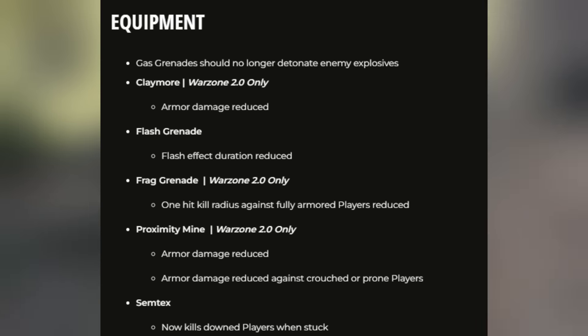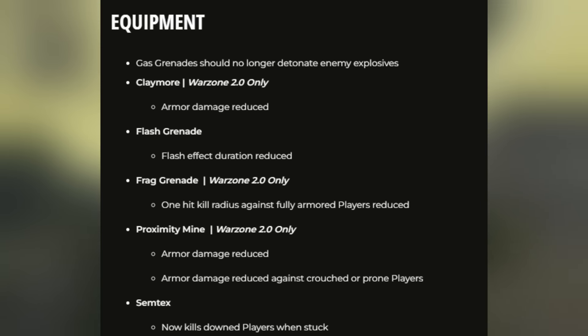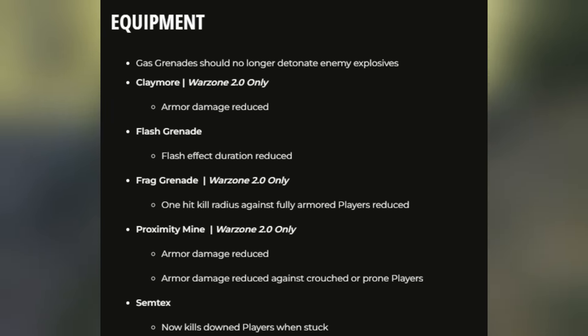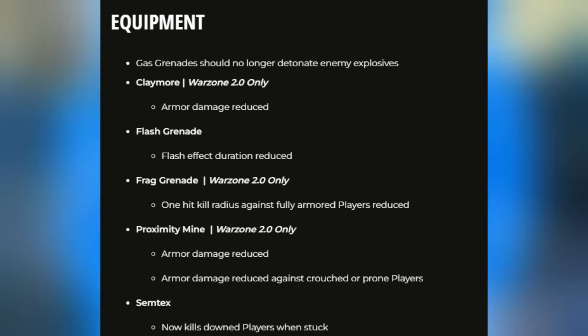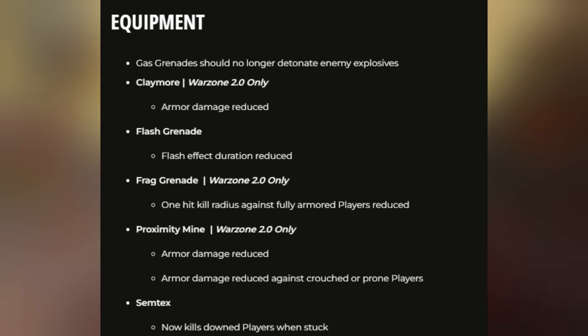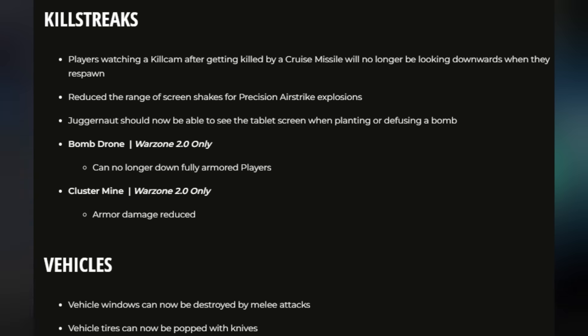For equipment changes: gas grenades should no longer detonate enemy explosives or claymores in Warzone 2. Claymore armor damage has been reduced. Flash grenade effect duration has been reduced. The frag grenade's one-hit kill radius against fully armored players has been reduced in Warzone 2. The proximity mine's armor damage has been reduced, and its damage against crouching or prone players has also been reduced.